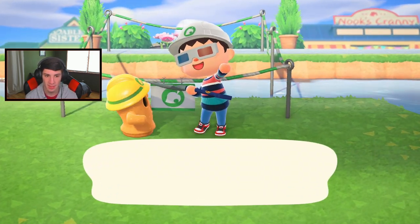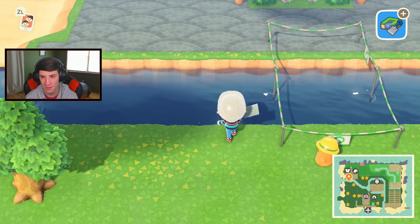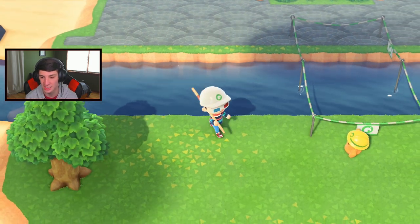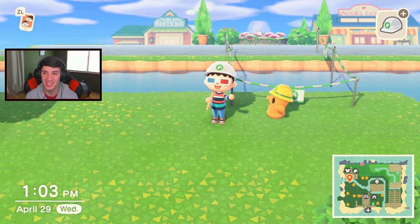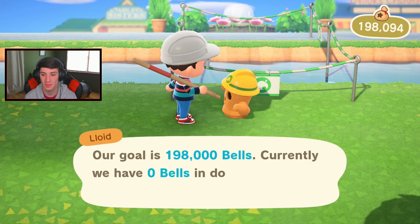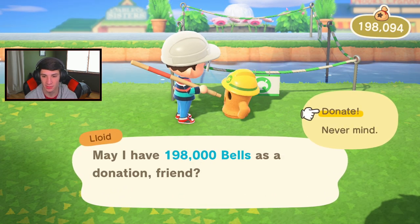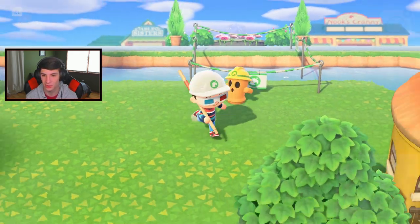Lloyd is doing his little dance — love it! Let me pay him off for the brick bridge. Currently at zero bells donated — we need 198,000 bells total. I'll pay everything all at once like I normally do. There we go — donate. Take all my money! The bridge placement looks good, right exactly where I want it. The only concern is it might overhang slightly but we'll see.